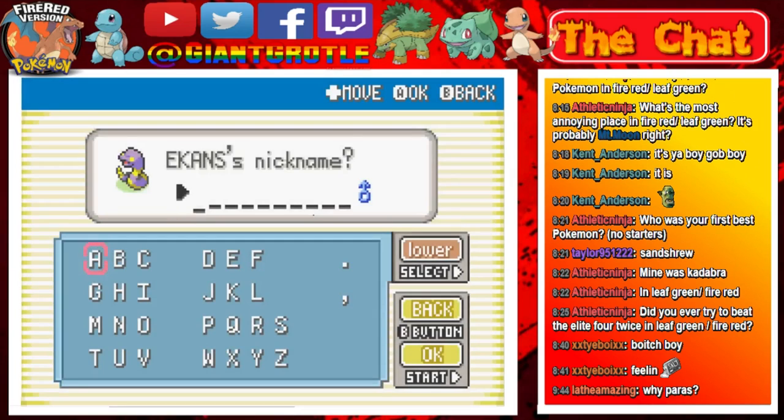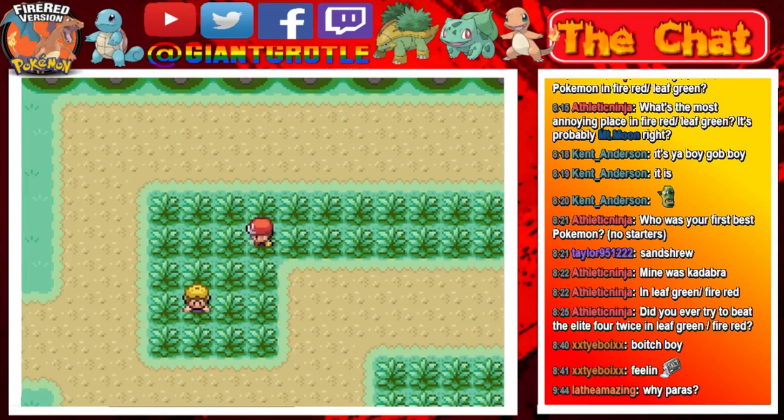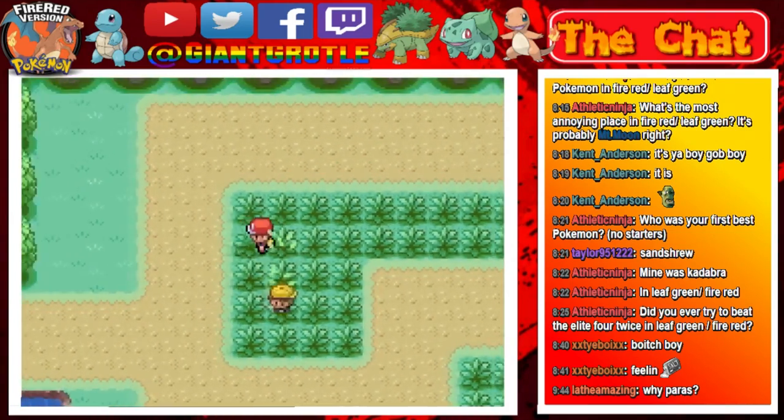Let's name this Ekans. I'm going to name it Snake after Metal Gear Solid — the modern-age Snake, also known as David. I'm just going to name it Snake. There we go. Now let's catch another Pokémon so I have 10 total to get HM05 Flash from the Pokémon aide.